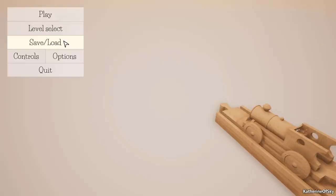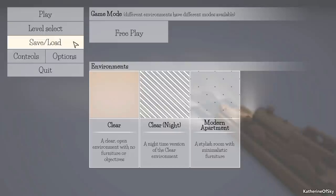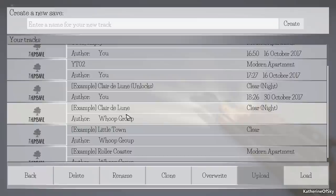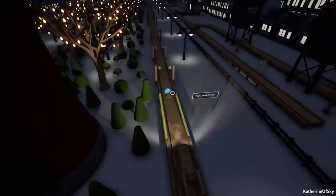So we're going to level select. We have a new environment which is called Clear Night — a nighttime version of the clear environment — and guess what, it also has stars! We're going to load the level called Clair de Lune. This is a new example level and I've also unlocked all the new stuff just to save time.